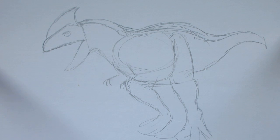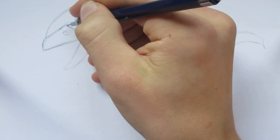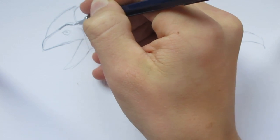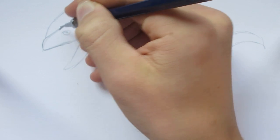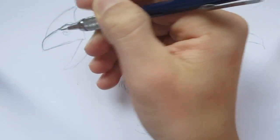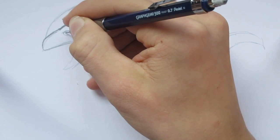Now I will begin refining it a bit more with our pencil. It doesn't have much of an eye ridge and it's got more of a soft face, because it's clearly the face of Ichthyostega.